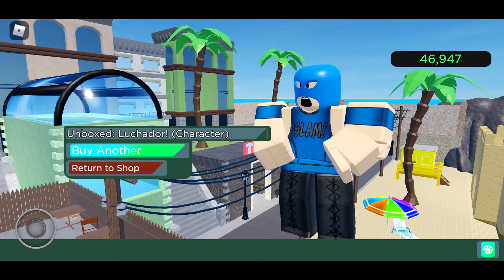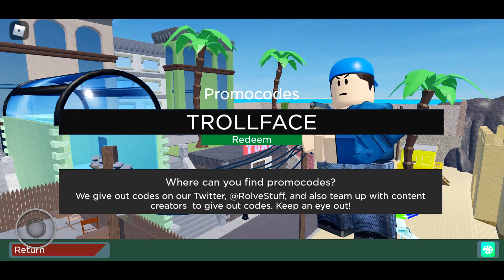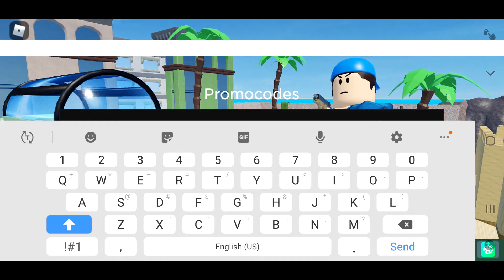Save your money for buying cases and stuff. Look, I got that character — I could have got that one too. I mean, I did give up, but if you put the codes in you probably could have got that.